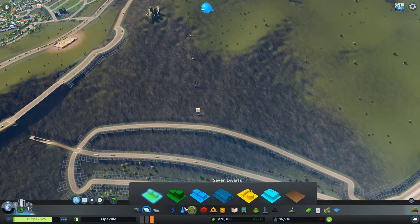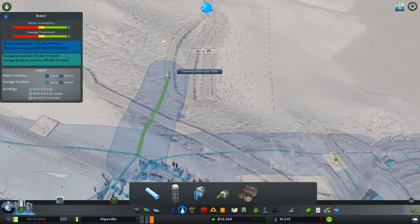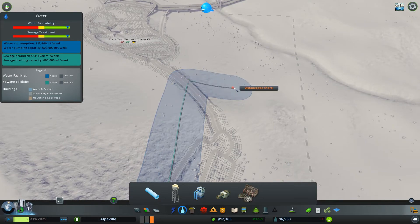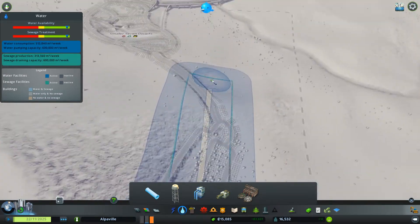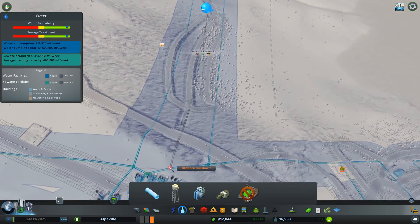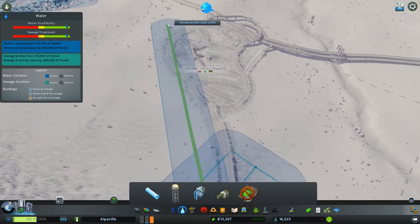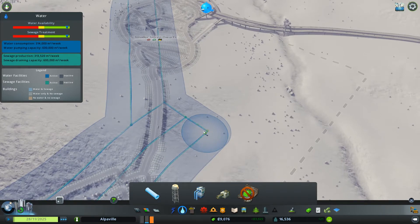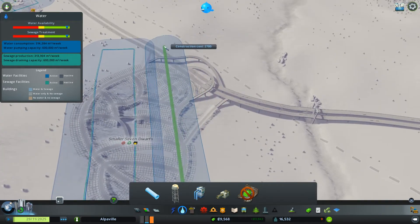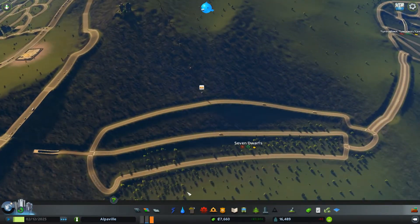Let's start getting some industry and then we'll be laughing. First, make sure we have our water connections sorted. We can use this as a new connection, going something like that - not great because I've got the center bit but we can fix that. Yeah, that's all right. Then we'll do something up here like that, and then something here like that. All of that is nicely watered.